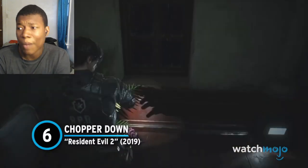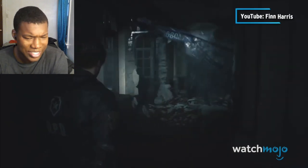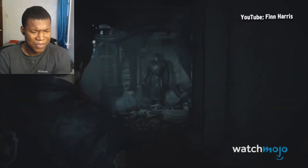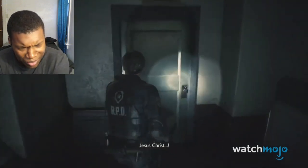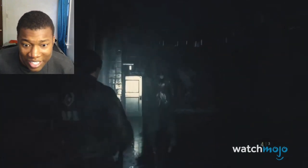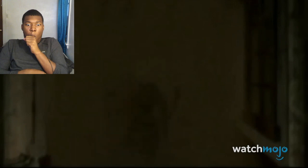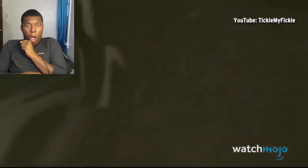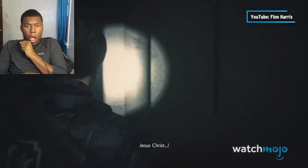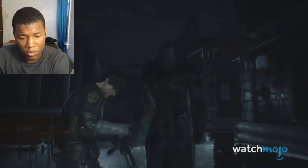Number six — Chopper Down, Resident Evil 2. Oh okay, that wasn't serious, that wasn't bad. It's the moment we were all waiting for — when would Leon and Claire first encounter Mr. X? Just as soon as a chopper crashes down. That man feels like LeBron! In the original game, Mr. X is airdropped from a different chopper and simply walks around the corner to greet the player. But in the remake, he lifts up the downed chopper and comes straight for you. That man is built like LeBron! It was particularly more fun for new players who were taken even more by surprise. I'm lighting that guy up, I can't lie.